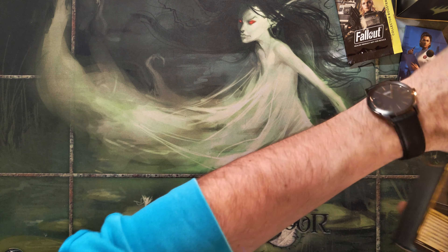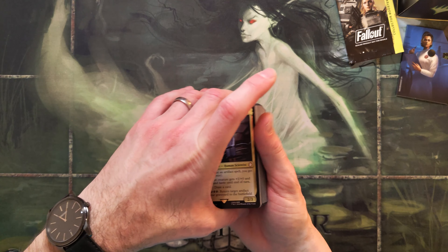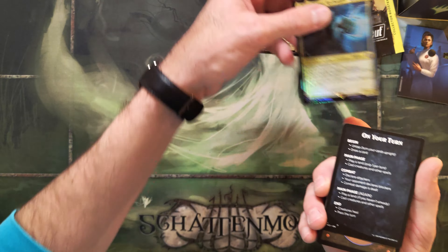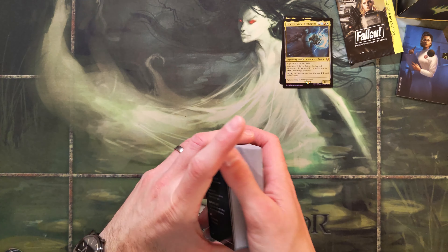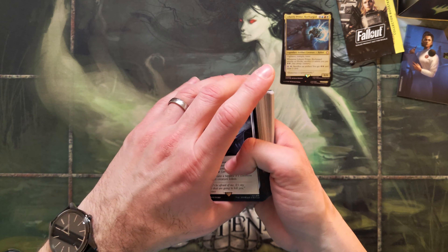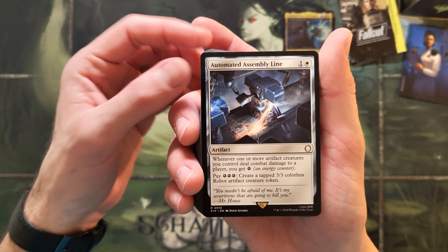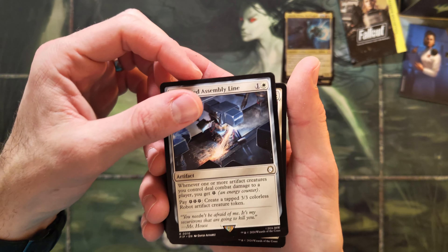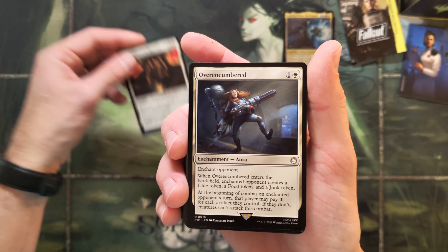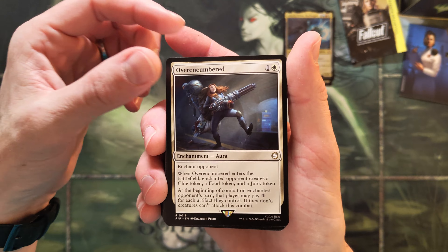As before, I don't want to get too deep with the mechanics — I just want to enjoy the artworks with you guys and girls. Let's put the Commander cards aside for the moment and dive right into the cool artworks and hopefully cool cards in the stack. First card: Brotherhood Scribe, right — Automated Assembly Line, Over Encumbered. That's a cool card, I know people like to play it.